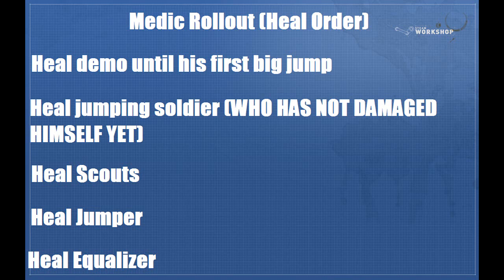Now we're going to talk about the medic's rollout, or the heal order. You want to heal your demo until his first really big jump away from you — so the first little jump he does to get to the shutter door, continue healing him through all of that. Make sure that he doesn't do the jump until he's got 260. If he does, he's made a mistake and you need to tell him not to do that again. Then you'll flip around real quick and heal your jumping soldier who has not yet damaged himself. You must make certain that your jumpy soldier is not jumping around to the door, because the rollout is so short here that you don't have time to get that soldier back to 300 if they don't have crit heals at the start of your rollout.